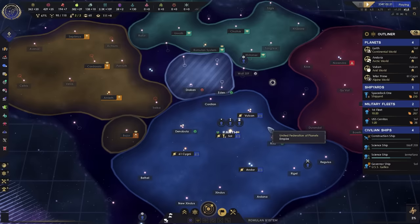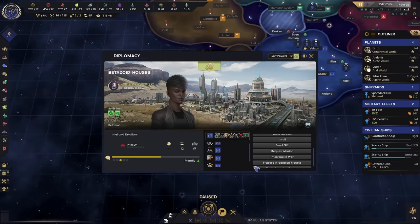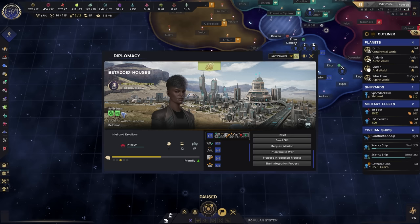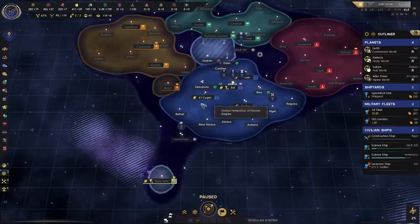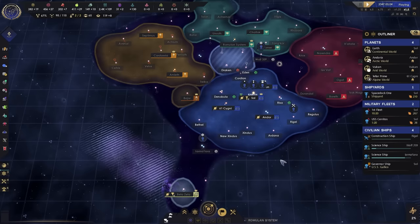Let's take a look at our status with the Betazoids. We want to make sure we get to the proposed integration process with them. Basically, if we integrate them into our empire we get their unique civic. Every single nation we integrate will add an additional civic to our own — essentially we stack global modifiers for every empire we integrate. The more we have, the better. It's very much like Pokémon except we use Galaxy class battleships.